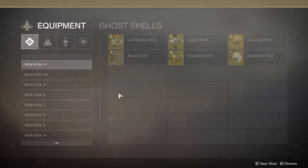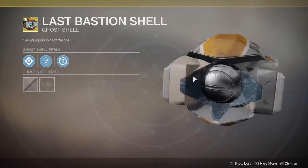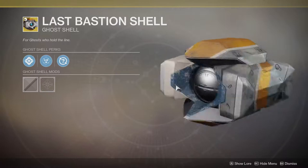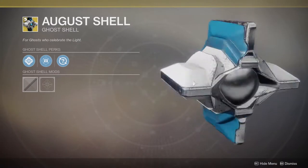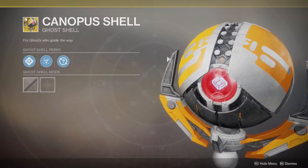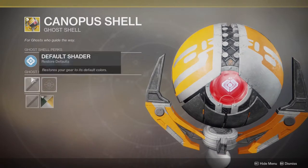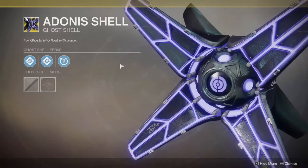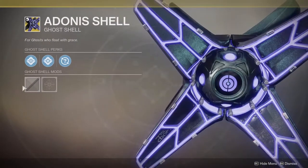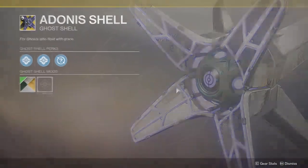So collections — we're gonna look at the equipment first and I can already tell you there's like two that I actually want. This one is Last Bastion Helm, that's cool I guess. August Shell looks pretty cool. Canopus Shell — this looks really cool, what the heck, there's a shader on it. Adonis Shell — this looks fire, this looks super cool. The purple doesn't seem to change color much though.